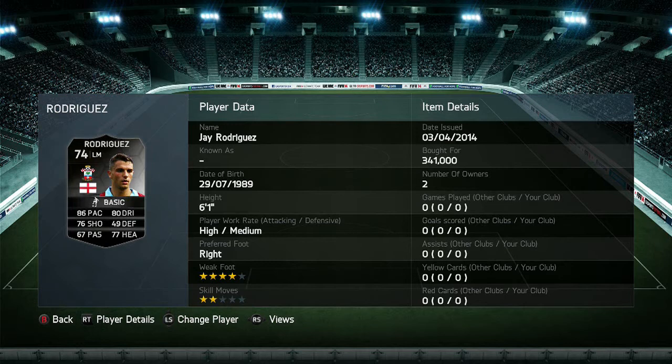If you want cheap and reliable free FIFA 14 Ultimate Team Coins for all platforms, check out MMOJ — link will be in the description. Also in the description is a video proving they are legit.